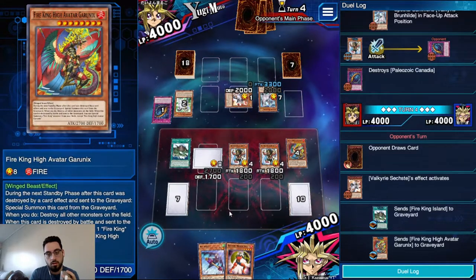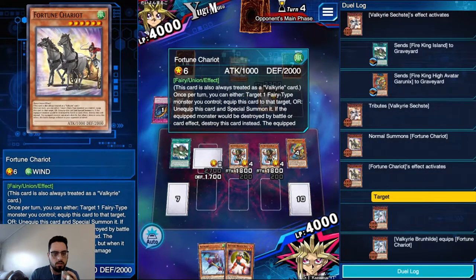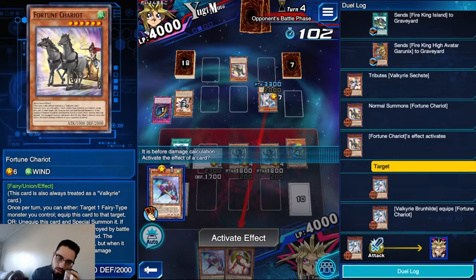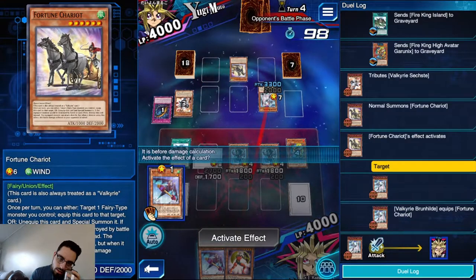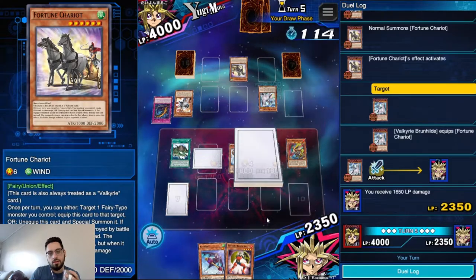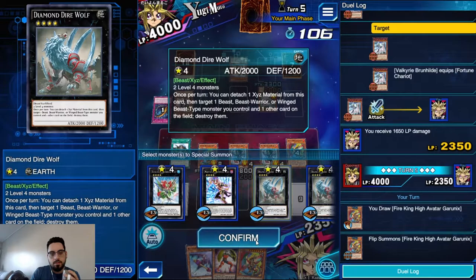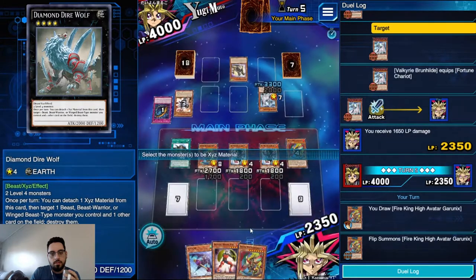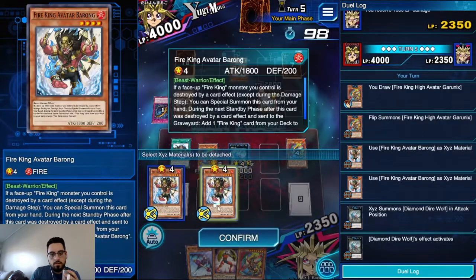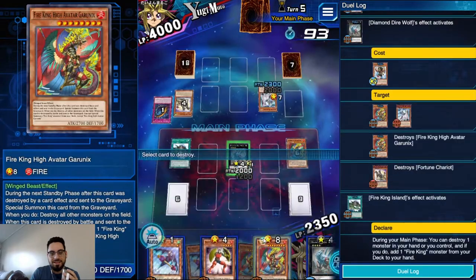We can overlay the two Barongs. He's going to tribute for a Chariot — the card returns to the field during the battle phase so the equipment monster can attack directly and the battle damage it deals is halved. We're going to take 1650. I'll just take it — if we take it again we go down to 700 but still trigger something. We can go Diamond Dire Wolf, get the pop twice.